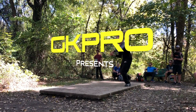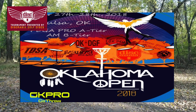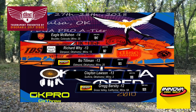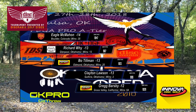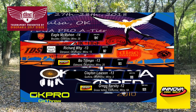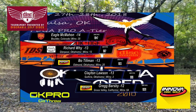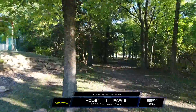Welcome everybody to the second round of the Oklahoma Open 2018, sponsored by Discmania and Innova Champion Discs. My name is Gabriel Dow and I am here with Bobby Cox. We've got a pretty awesome card today: Eagle McMahon sitting at 14 down, Richard Wyatt at 13, Bo Tillman at 13 as well, Clayton as well, and Greg's one behind everybody sitting at 12.